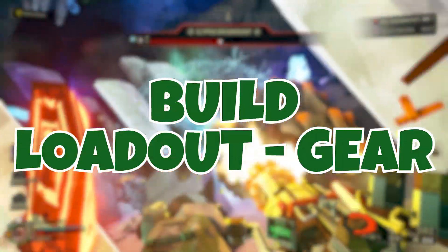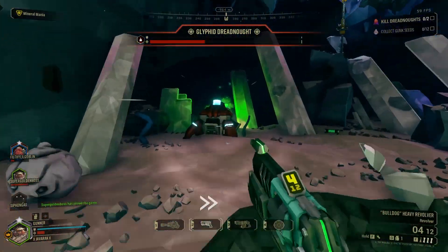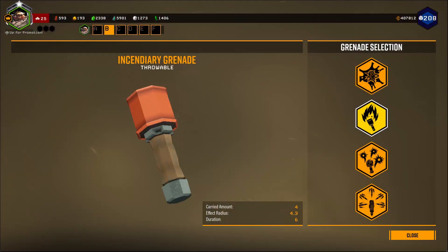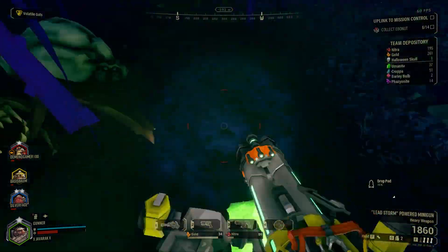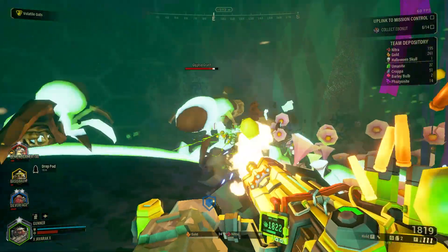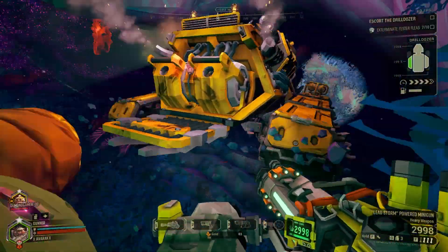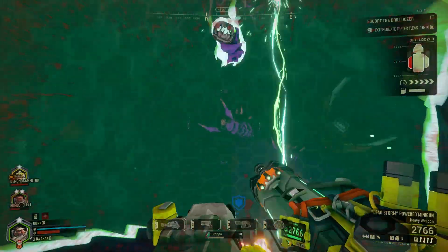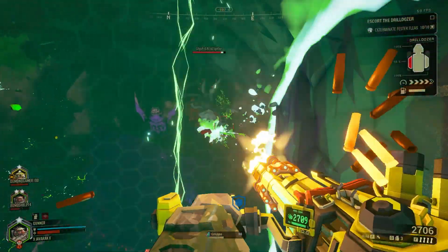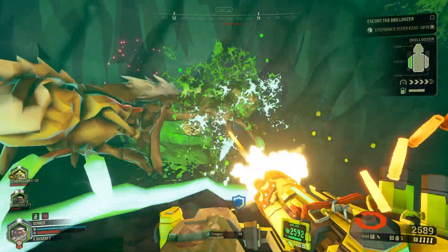Getting into the core setup with the weapons and equipment, we'll start with our throwable grenade, which for this build is going to be the Incendiary Grenade. For one, it causes fire, which is good for several aspects of our build and even for our teammates' builds. Second, it covers a very wide area, which is something this build does not have a lot of ways to do. However, if you find a grenade that works better for you, or you don't want to hurt your teammates with the heavy AOE, then you might want to consider another option.